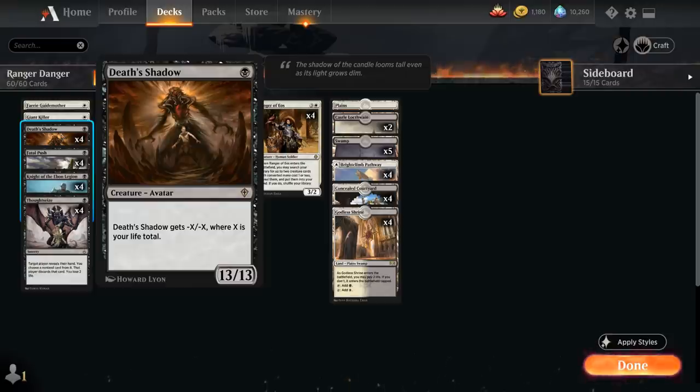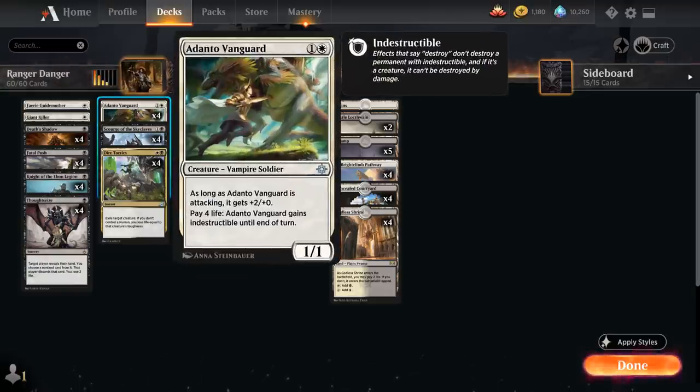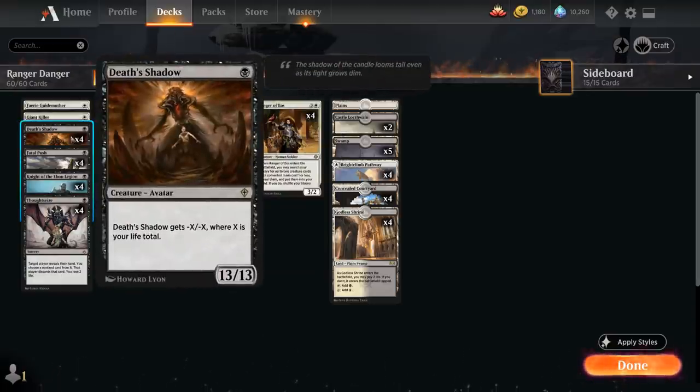So if we're at 13 or more life we won't be able to play Death's Shadow, but as soon as we drop below that life total Death's Shadow can become a very large threat for just 1 mana. Death's Shadow combines very nicely with Adanto Vanguard — a 2-mana 1/1 that gets +2/+0 as long as it's attacking, and we can pay 4 life to give Adanto Vanguard indestructible until end of turn, which means we can use Adanto Vanguard to lower our own life total to grow our Death's Shadow and potentially kill the opponent out of nowhere.